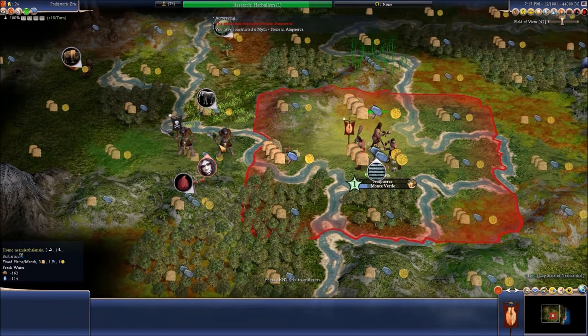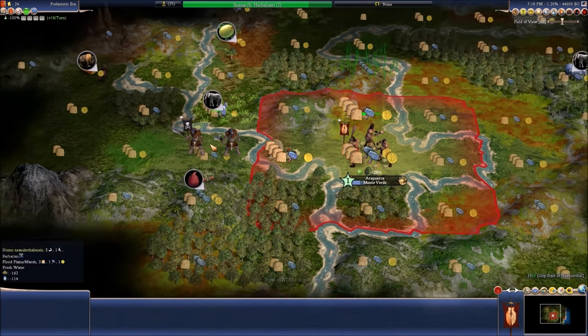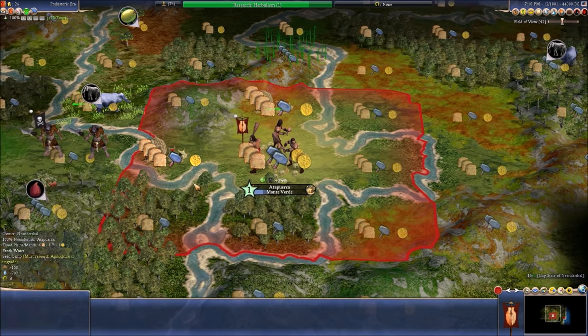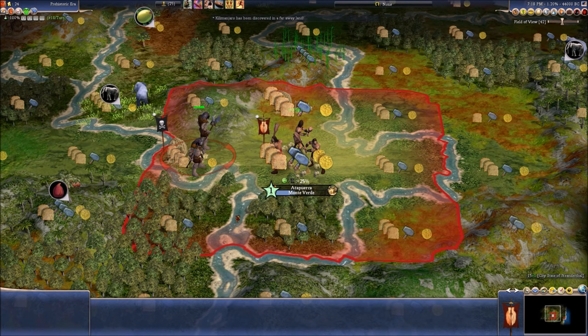Let's just gather grains. The Homo Neanderthalus has three strength against my tribal guardian. I don't believe they can even win against me — with two strength, plus he's defending in his city, plus the 25% defense bonus from the city itself. I think we're good.